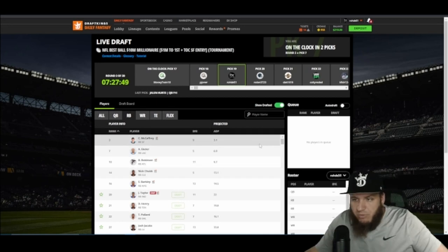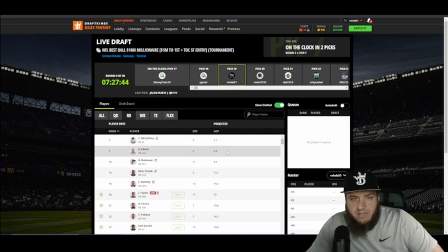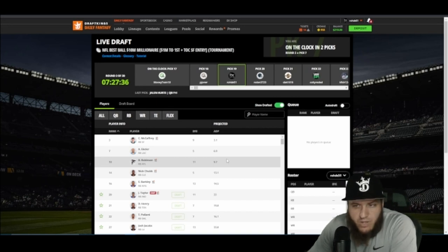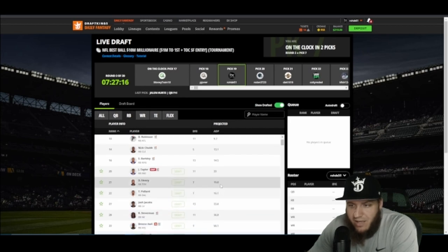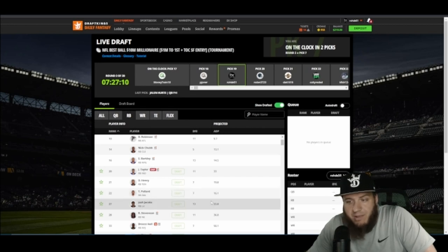Let's run over to running backs. CMC is a solid play — three-down back, probably good to pick up early. Austin Ekeler is my favorite running back. John Robinson I'm in the middle on — he's had some moments but coach has him third on the depth chart, testing the rookie. Nick Chubb I'm really high on — going close to ADP. Barkley I'm not as high on. Taylor not as high on. Henry — I think he's going to get some passing-down work this year.